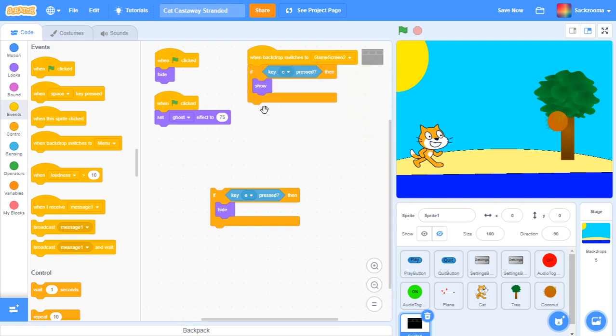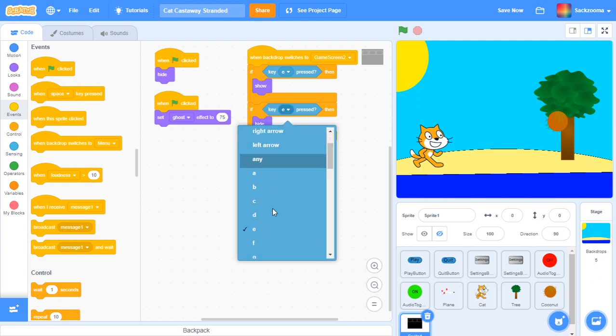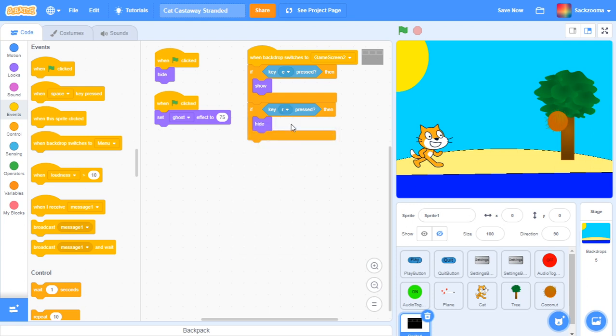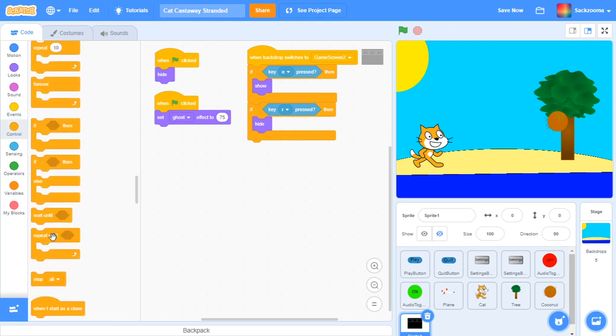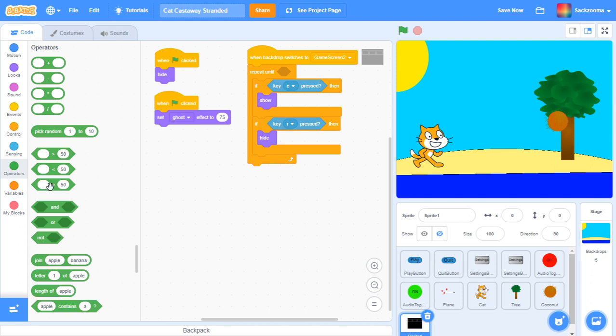So you want to go to 'when backdrop switches to game screen 2.' If E pressed, then show. And then you want another one saying if — let's just say R. If R pressed, then hide. So, does it work? No. So we want to go to control — repeat until. This might get a bit complicated. We want the OR block. As you can see, there are two things.